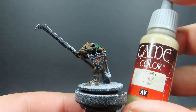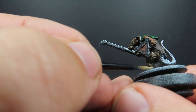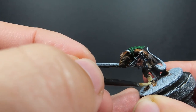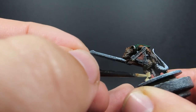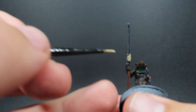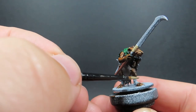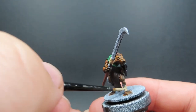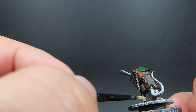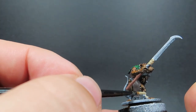Then once we have that complete, I'm going to come in with some khaki. I'm going to be using this for any straps and wraps on any of our rats, because a lot of them don't have shoes — they're scrounging rats — so they've been using a lot of leather wraps as parts of armour, cloth shoes, bangles and things like that. Going around picking out all of these things they've used to wrap up their armour. I'm just going to go with a uniform khaki colour to make it sort of like a generic wrap that keeps some cohesion across the unit.